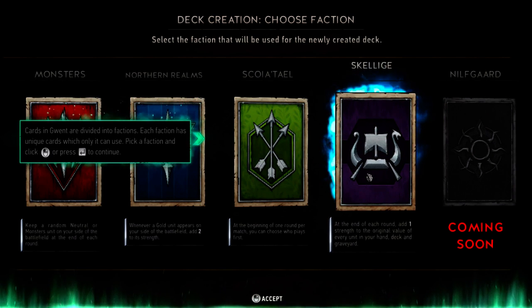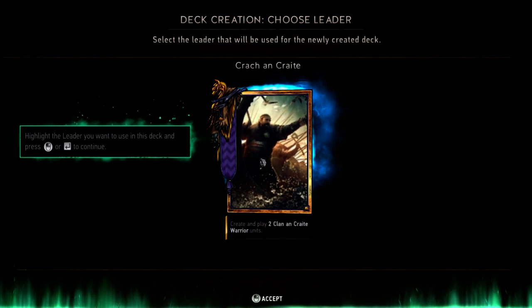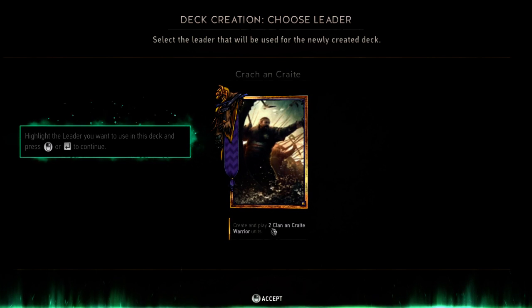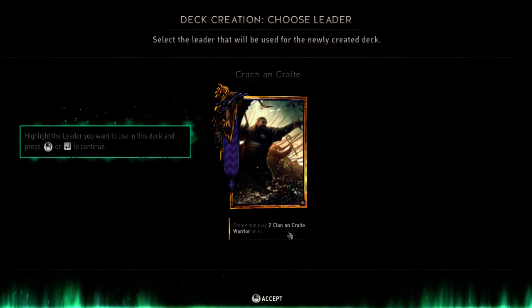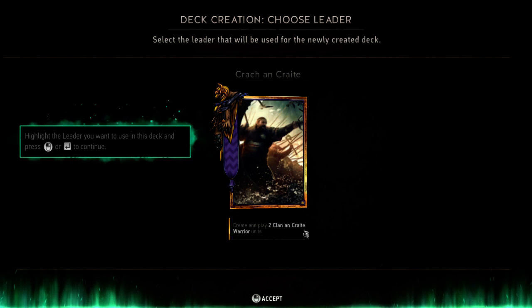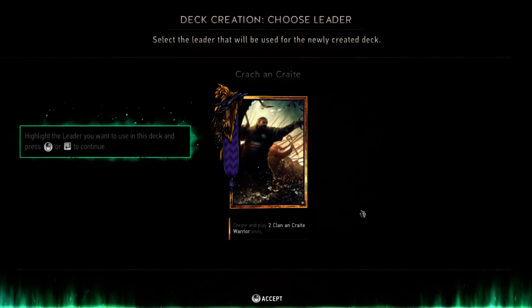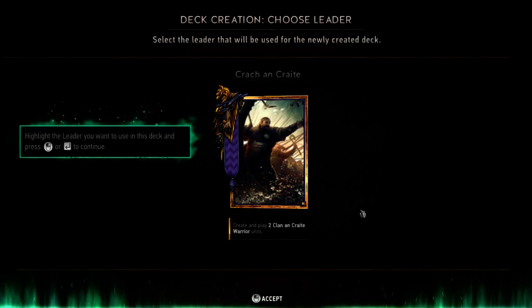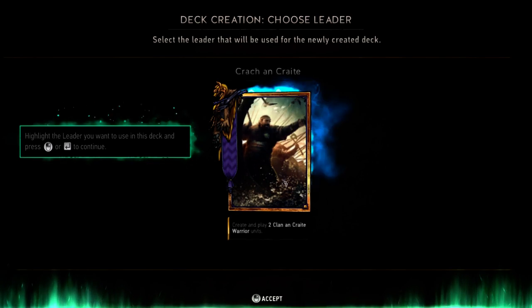I'm going to go with that just to see if that's what it does. Highlight the leader you want to use in this deck. Apparently I only have one. Create and play two clan andcrat warrior units — I guess it just puts two warrior units out.